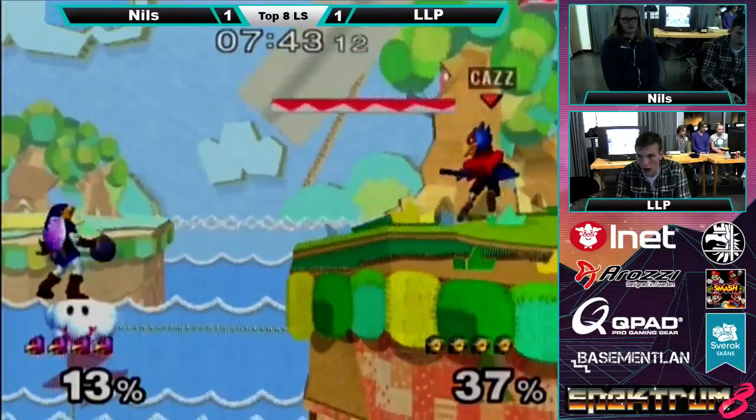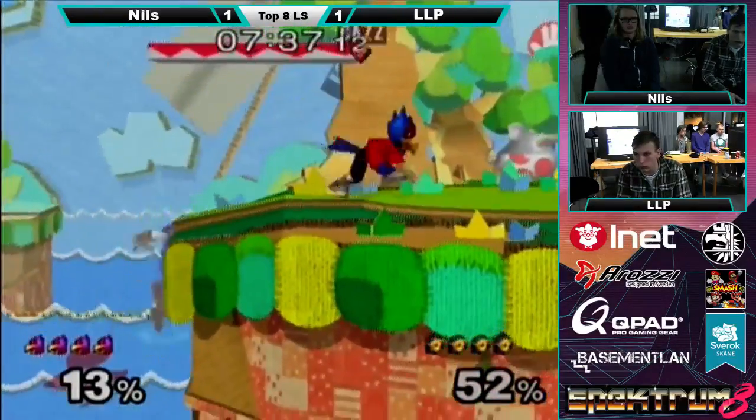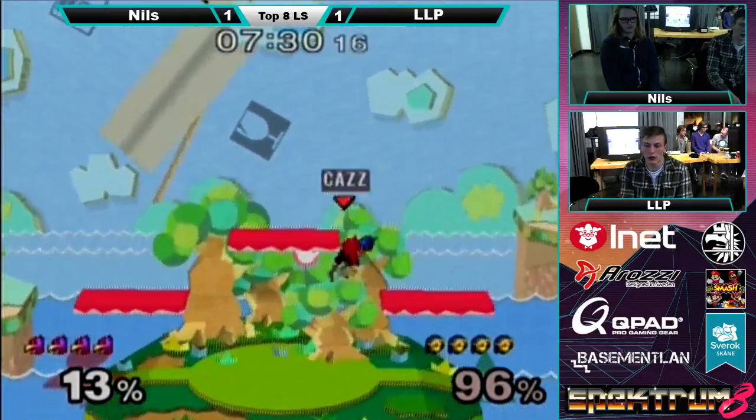Now we're on Yoshi's Story, which is probably pretty good for Link, right? It's nice and small so lasers are less of an issue. You have a lot of platforms to do stuff out of, and you have the walls, which means that tethering to get back is pretty good.